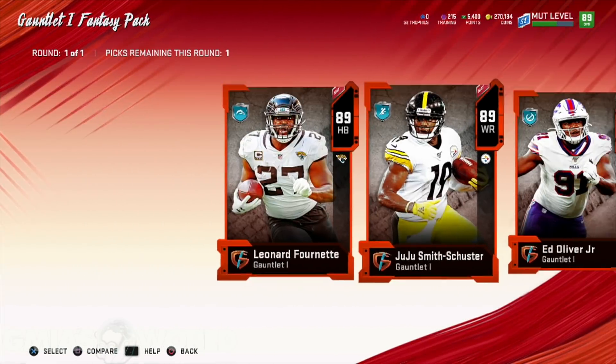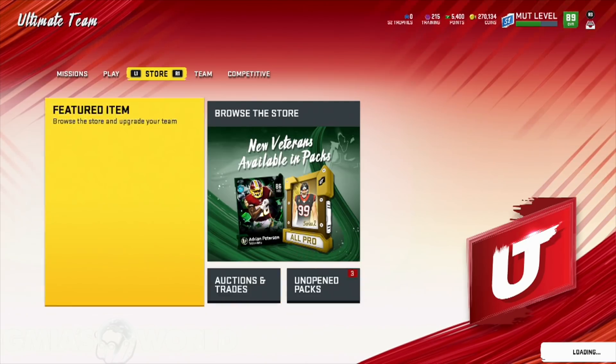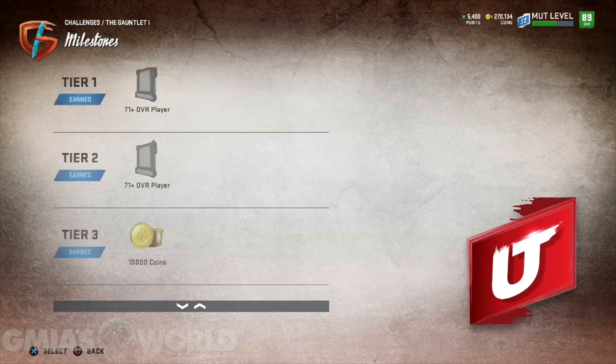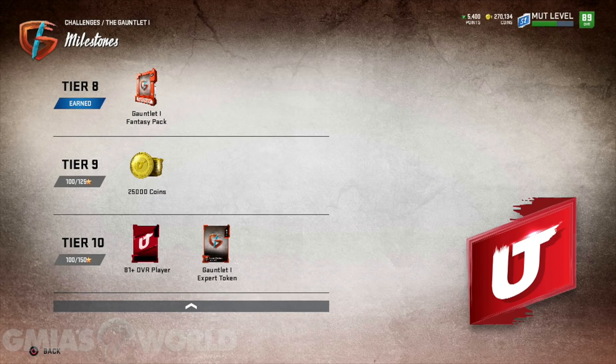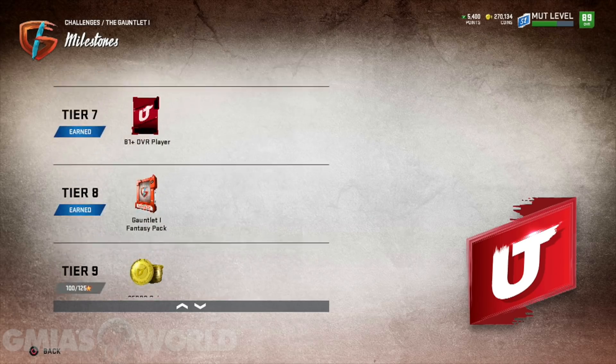So those are your five choices. After you decide which one of these cards you want, let me know in the comments. Now I'll show you guys how I did it so fast. When you go to challenges, if you complete both tiers initially and get five stars for both the rookie and the veteran, you only need a hundred to be able to get that pack. So I got the pack because I got the hundred out of the first two tiers. You don't have to complete everything — you only need a hundred.